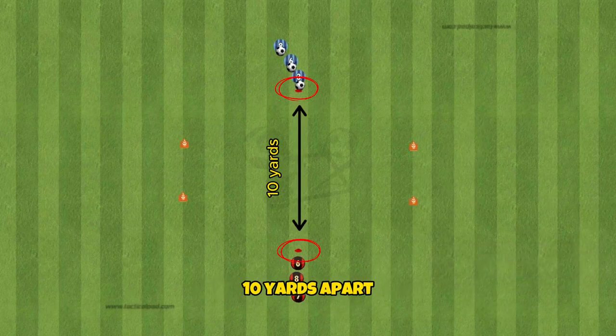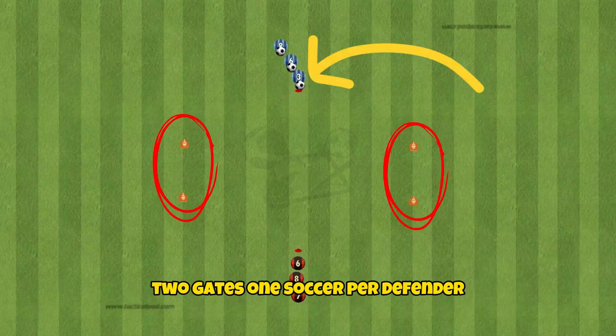You'll need two cones 10 yards apart, two gates, one softball per defender, and two teams of three.